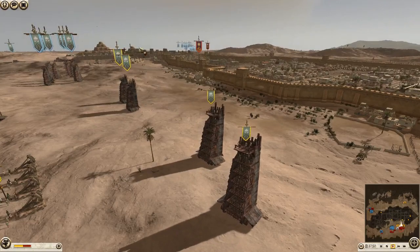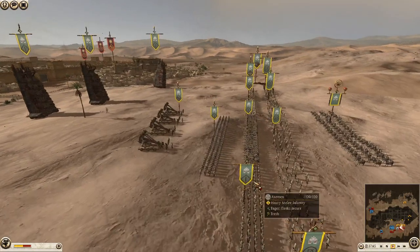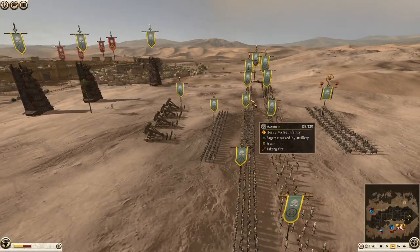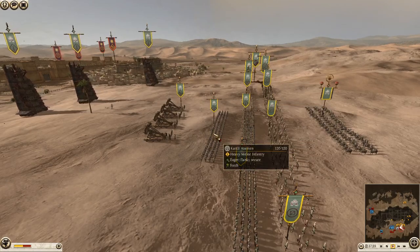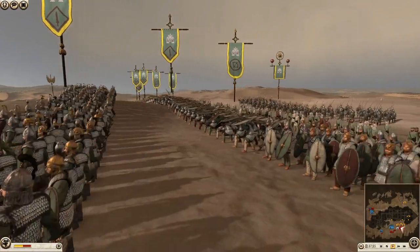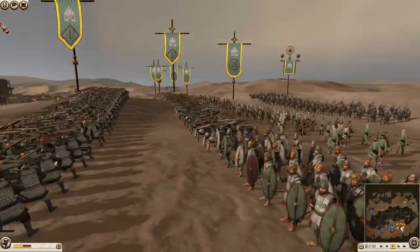Both Armenian armies are mainly made up of a lot of hillmen and we have an axeman here. We also have Kartli Axemen further along. These guys look slightly more armoured than the other axemen. Actually, to be fair they don't look much different — I guess they've got some different headdresses, which is pretty cool.